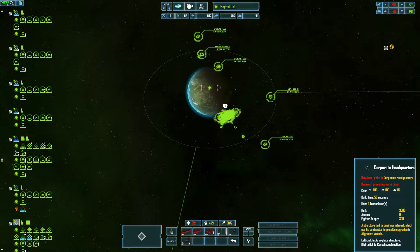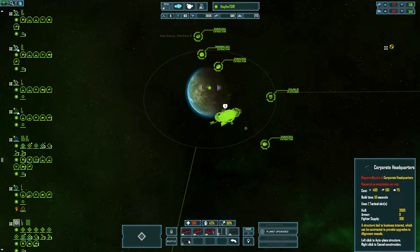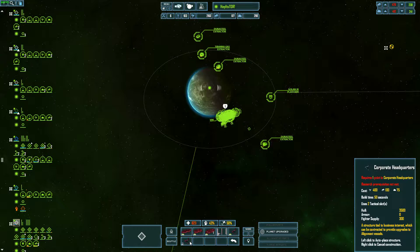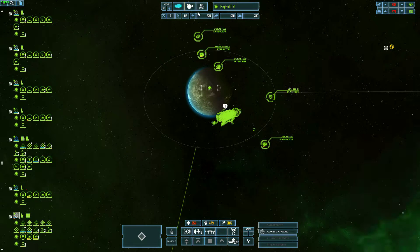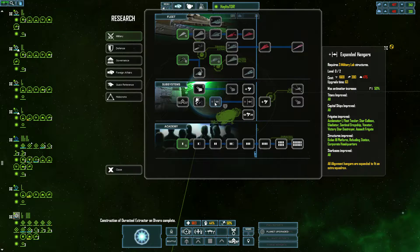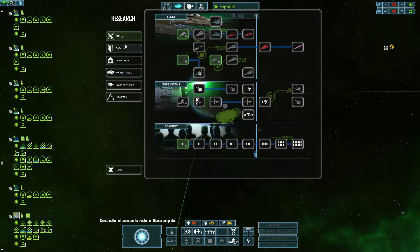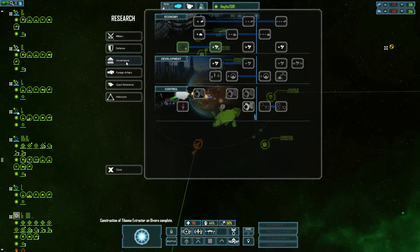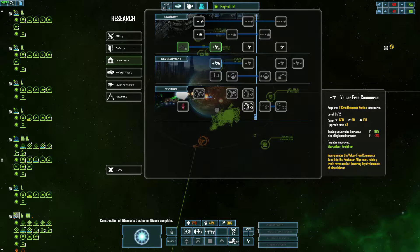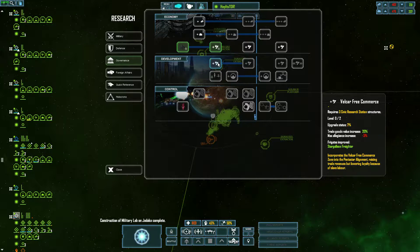Corporate headquarters — I confirmed my suspicion. I have a refueling station and then another thing in my defenses tech area called corporate headquarters. That's weird.